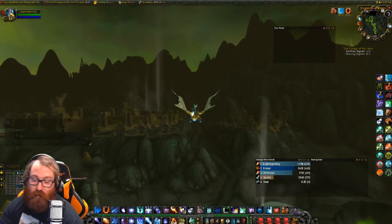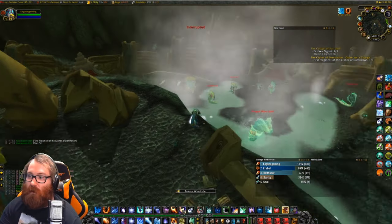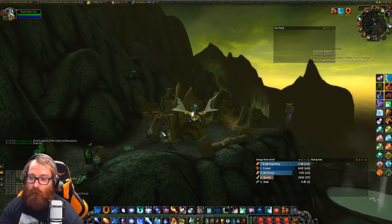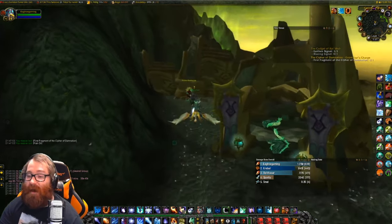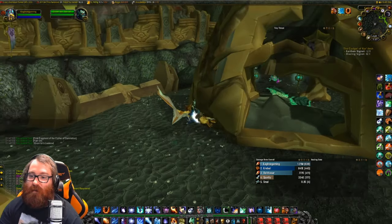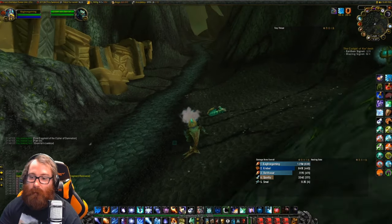For this part you had to kill some nagas to get a chest key, open the chest, and you get the first fragment of the Cipher of Damnation. I actually got a key while killing those water elementals from one of the guys we killed earlier - not sure how rare it is but it could be very quick. I wouldn't recommend turning each fragment in separately until after you do all three, since each will tell you to take it back to camp anyway.